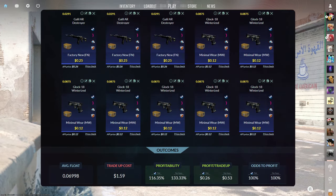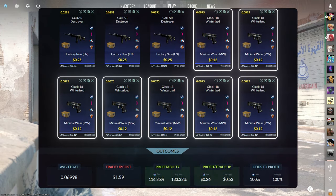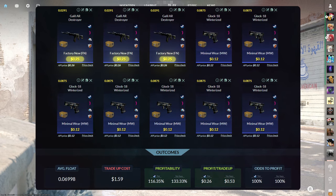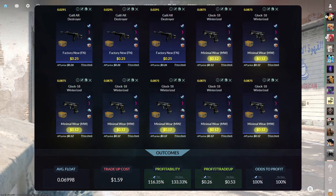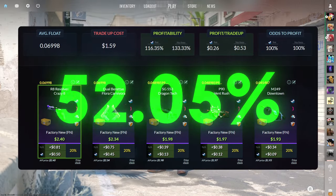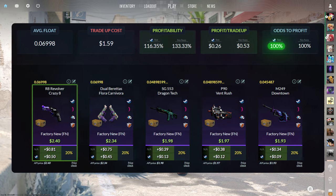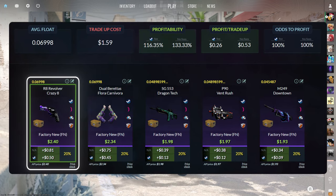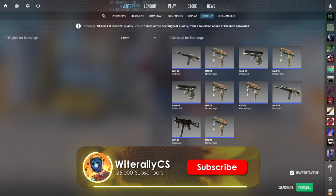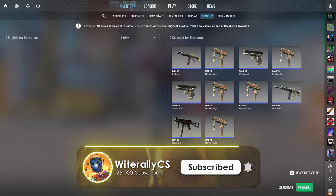The fifth and final $1 trade-up consists of 3 factory new and 7 minimal wear mil-spec skins from the Recoil case below a 0.07 average float. Make sure to get each factory new input for 25 cents or less and each minimal wear input for 12 cents or less. This trade-up costs $1.59 total and has a 116.35% profitability — and is again no-risk, meaning every outcome is profitable. The factory new R8 Crazy 8 is the best at 50 cents of profit. Free money, but we want to see that Crazy 8.